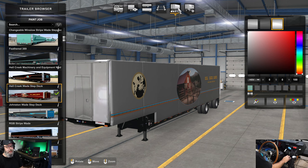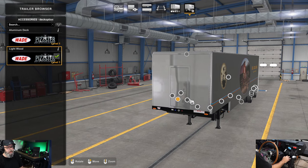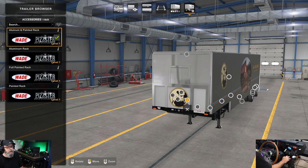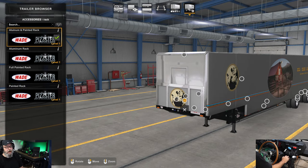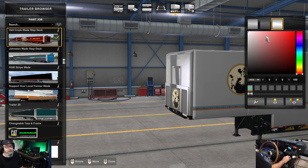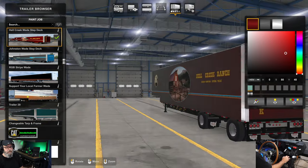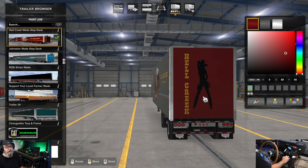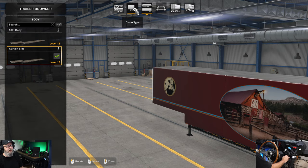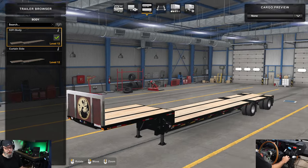On the rack accessory at the front, I've painted it to match, and it also translates to the back where he's got the Hell Creek cowboy girl - that looks really cool. Let's get back out of the curtain side and back to the 53-foot body, which is what I'm sure most people are looking for.